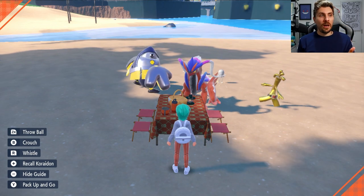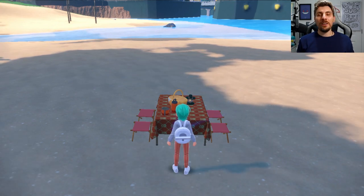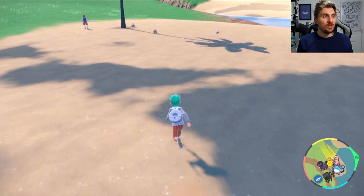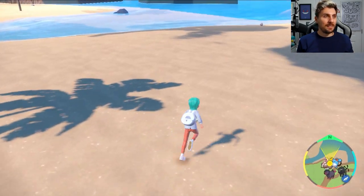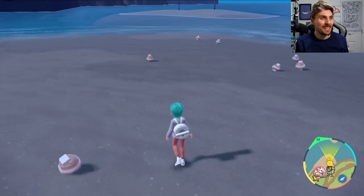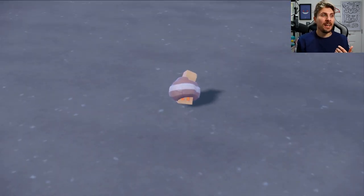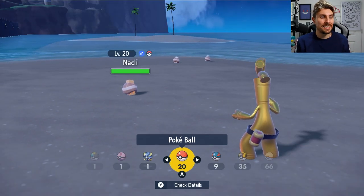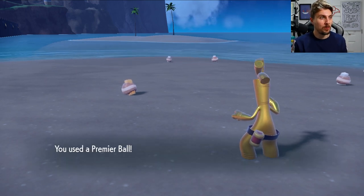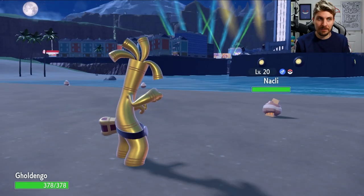For water outbreaks, as covered in our original shiny hunting guide, the only way to despawn and respawn is by leaving the area and coming back — you can do that instead of setting up a picnic. And we've finally got the shiny Nacli! It popped up after we despawned the picnic. We've got about 8 minutes left on our Sparkling Power, so that took us around 20 minutes to get the shiny.